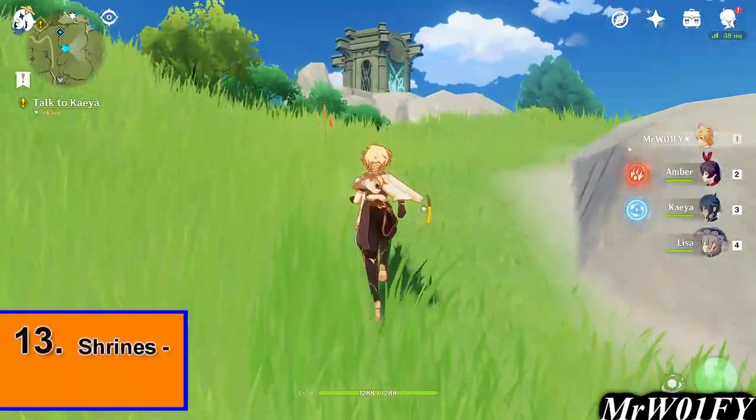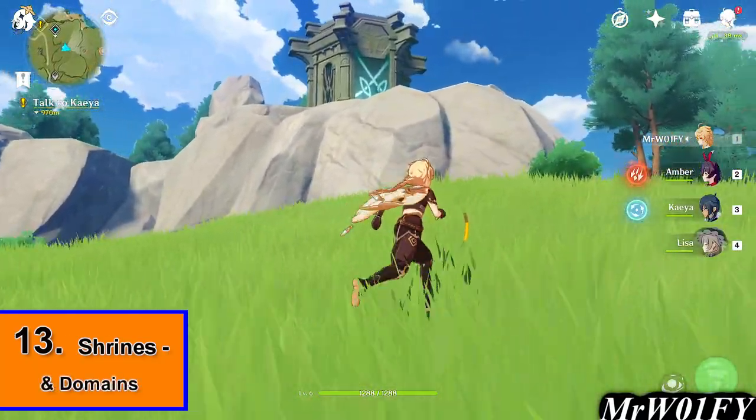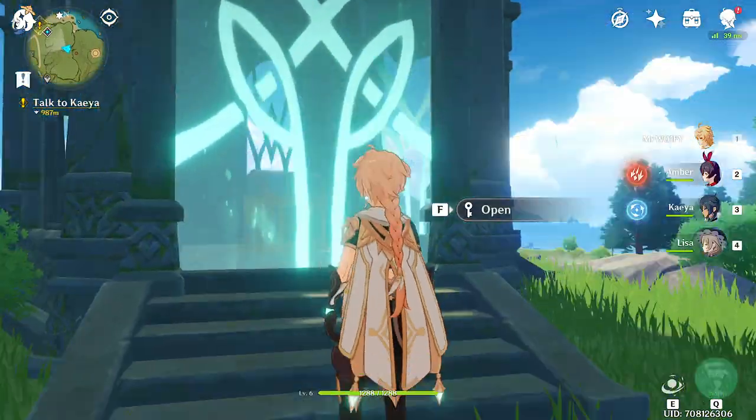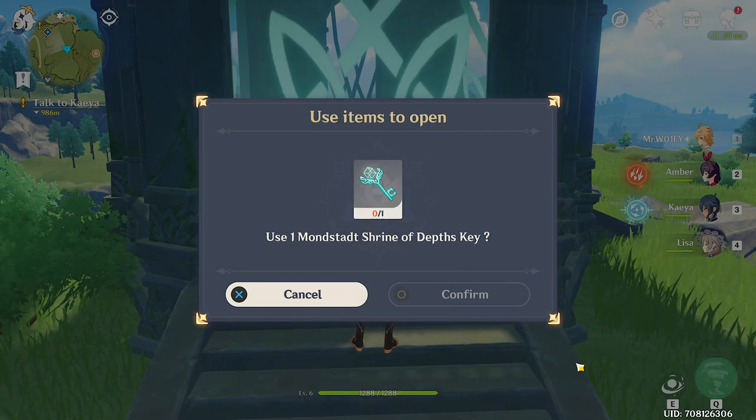When out in the world, you may come across luminous shrines. Each of these contain a luxurious chest, however they require a special key to open. You're not likely to have one of these keys in the early stages, but you will get them through quests and as a domain reward soon. These shrines are limited in number but do not show up on the world map.